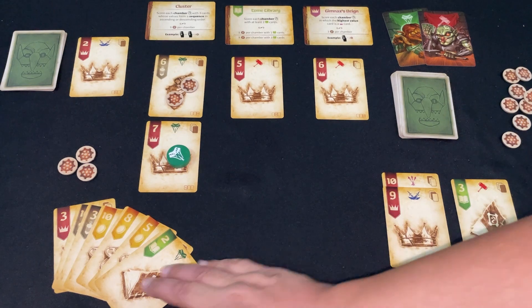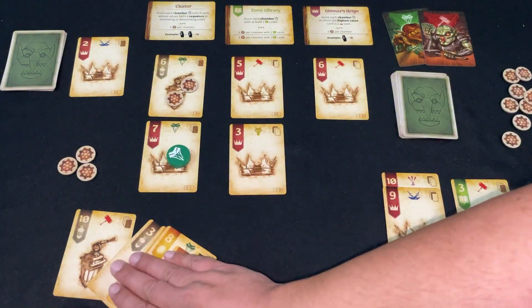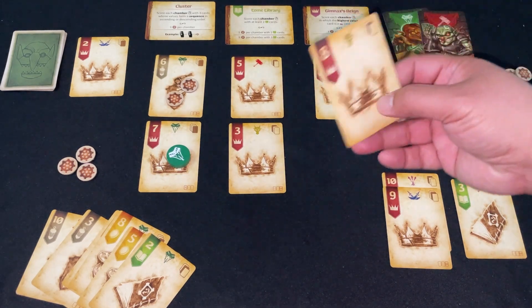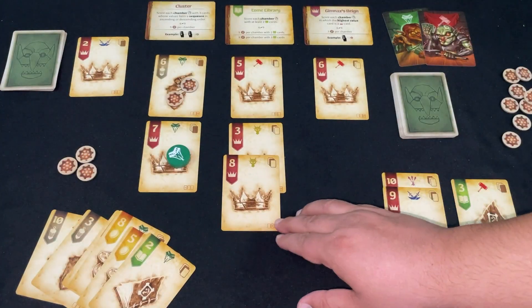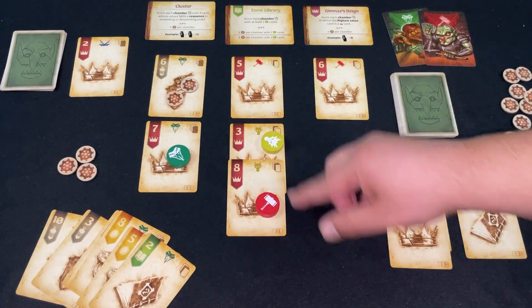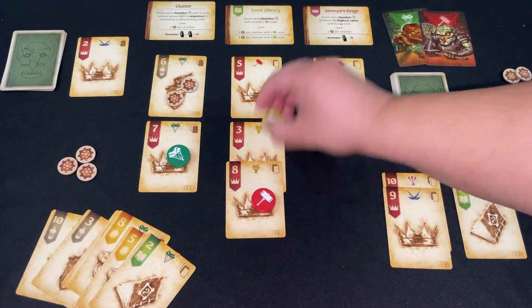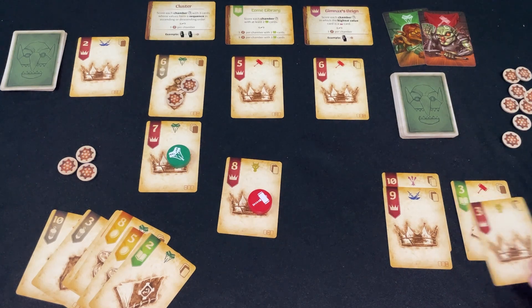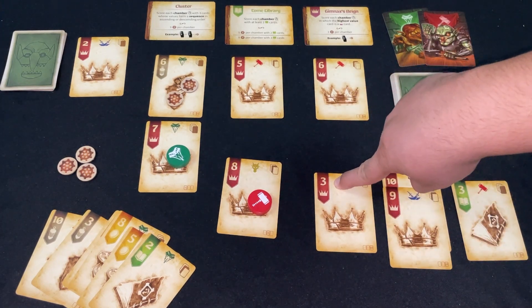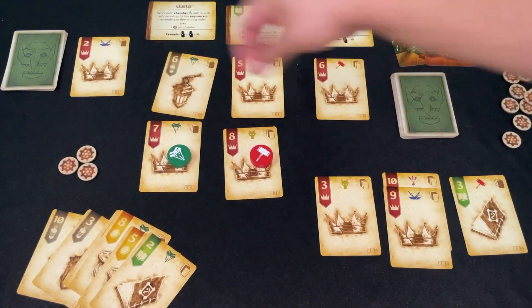I check if I have any of my own faction symbols I can play — I do. I consider the last trump suit card, thinking about changing it next turn, but realize I've stumbled into something useful: playing a card I'd either want to win with or wouldn't mind getting back if I lost. I take that card back and start a new tier-one column. Even tied, this would be the highest card and satisfy the Gimnax's Reign condition. The bot gets two tokens on their column.